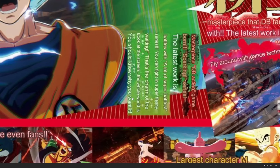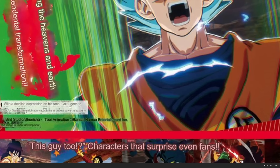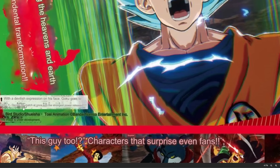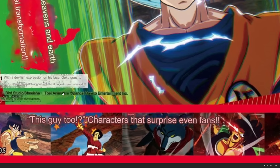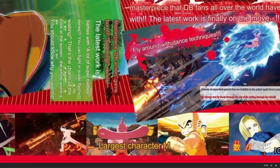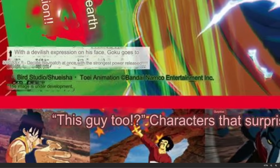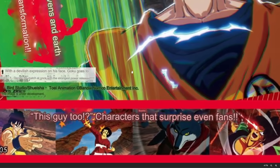From the translation: 'Shaking the heavens and earth with a devilish expression on his face, Goku goes Super Saiyan God Super Saiyan.' Some text is too blurry to read. 'Characters that surprise even fans' — Hercule is mentioned. This might suggest we're getting characters like Lemo and Cheelai from Dragon Ball Super: Broly — characters who don't normally fight, which would be very interesting. 'The largest character roster' is mentioned, and 'decide the match at once with the strongest power released.'